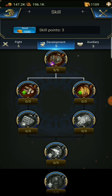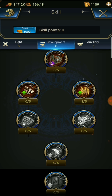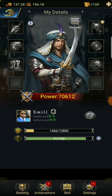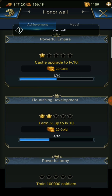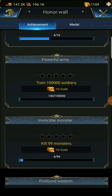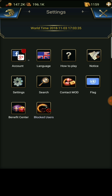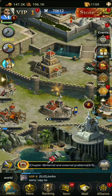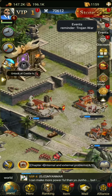We got some more skills here. We have no gear, no extra set, the forge isn't built yet so we can't do that. Achievement wise - we got castle five, just need to get to ten and get farms to level ten. Train 100,000 soldiers, kill 99 monsters - we got four so far. We got some good power now, we're getting there. Most games it takes a long time to even get 100,000 power.